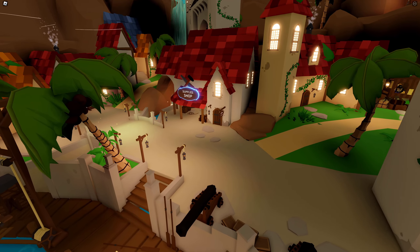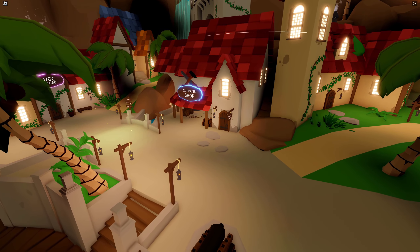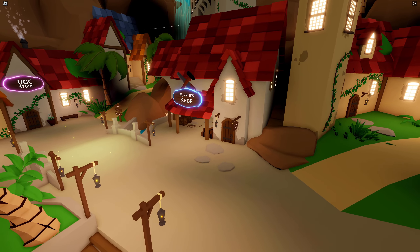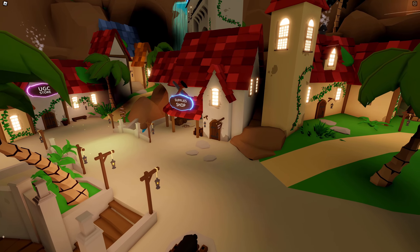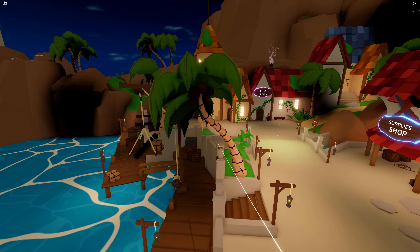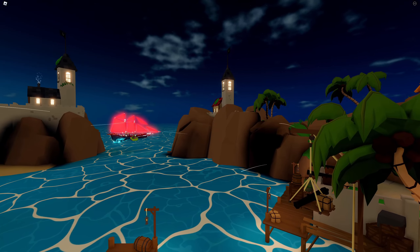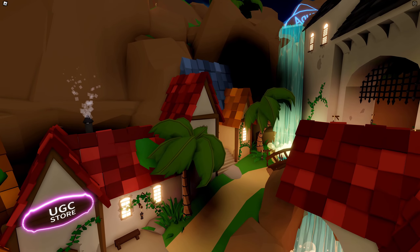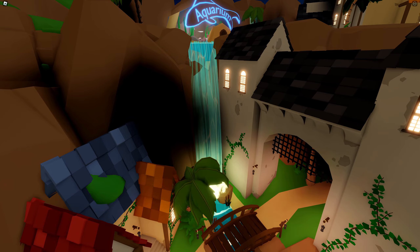The supply shop is where you can buy the new backpacks and the new axes. The axes are what you need when facing the new sea creature out in the ocean — the armored shark. There's also the UGC store here.